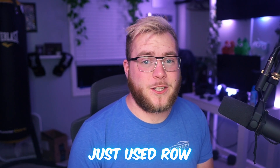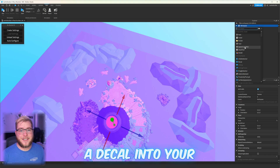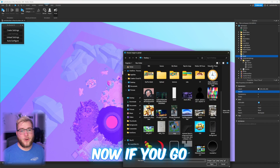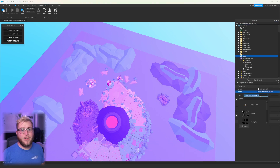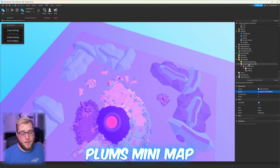This is the final stretch, guys. We have our render from RowRender, and all we have to do now is plug it into the system. The first thing you're going to want to do is add a decal into your workspace in Roblox Studio and then upload the image you just rendered to that decal. Go down to the asset ID, copy those numbers, and paste them into the script called 'Settings' under Plum's mini map.